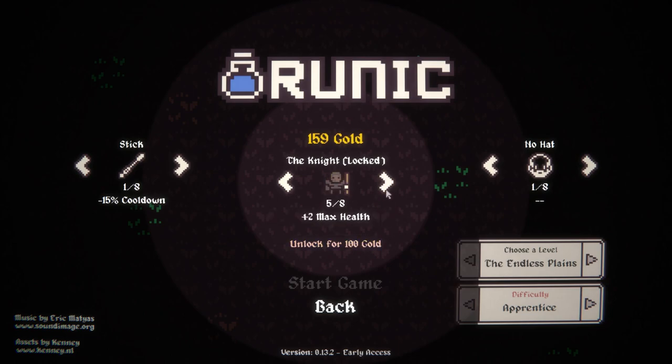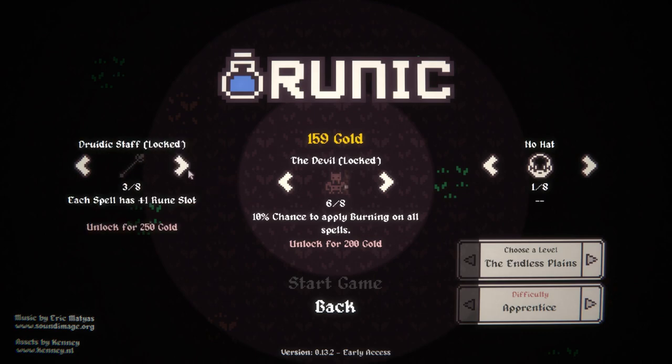I like the princess as an option. There is also the devil. Every spell has a rune slot — I think that might actually be the best out of all of them, but it is very expensive. There's the pyro staff, which is your initial spells have plus one link spell when applying burning, which is really good.